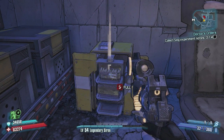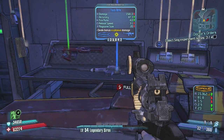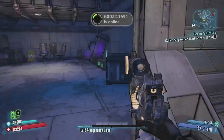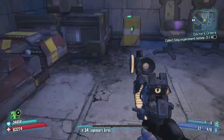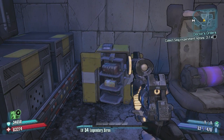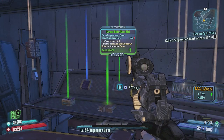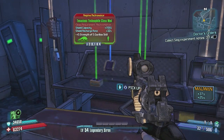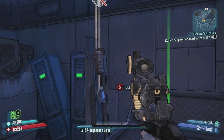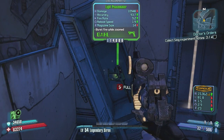This is probably the only area I know of where you can get the loot midgets to spawn every single time. There are a couple other spots where they can spawn randomly, but this one is pretty much guaranteed — one or two of them every time. You just stop the game, save and quit, restart, and run back over to this spot to do Doctor's Orders.